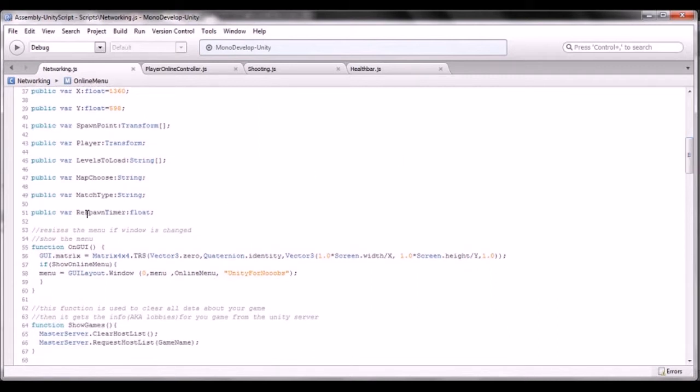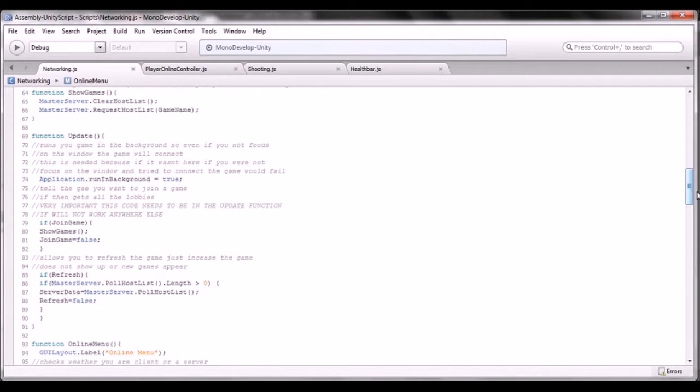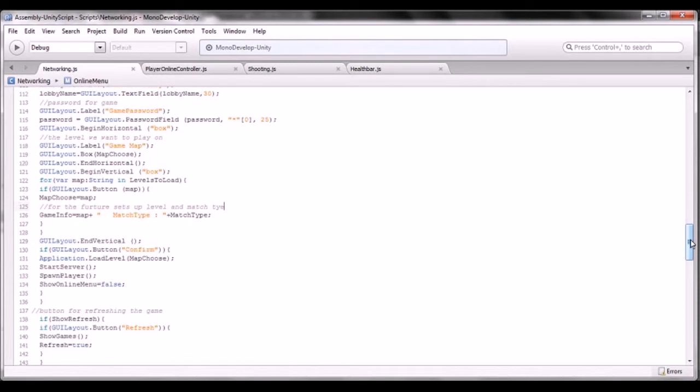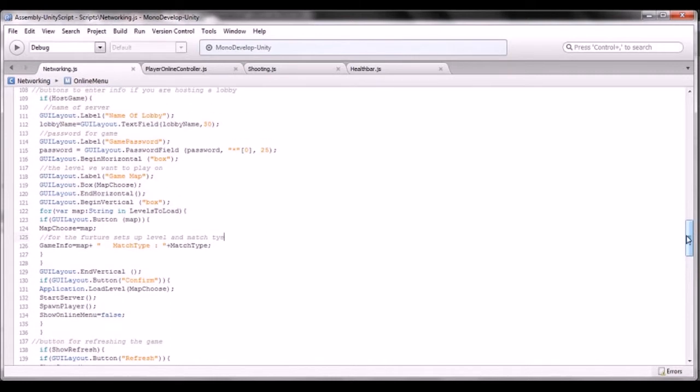We have the respawn timer — I'm not using this now but later I'll use it to set up a buffer when you die, so instead of coming straight back there's a countdown before respawning. I have to set that up later. I'll skip the rest since I went over it in my first online video and I don't want this video to be too long. Here's the new stuff: this just lets you choose a scene and load into it, cycling through the levels to load, creating a button for each one. The one you click equals the chosen map and then it loads it in.